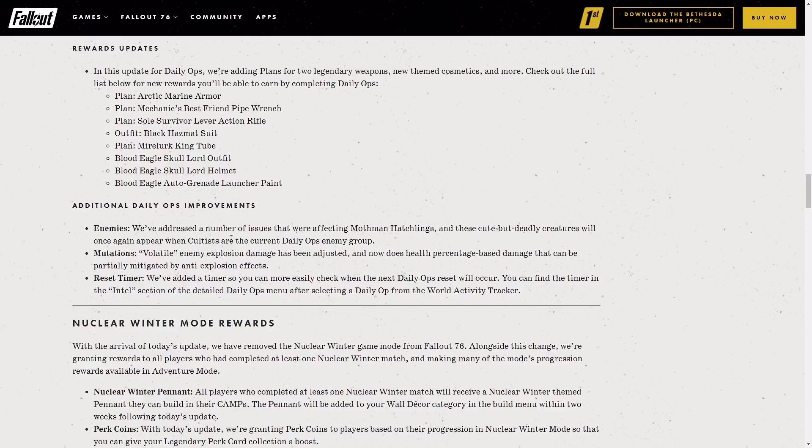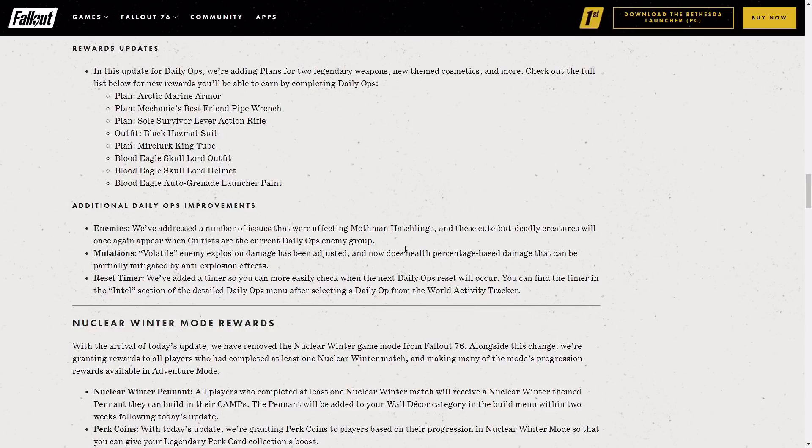Additional Daily Ops improvements: we've addressed a number of issues that were affecting the Mothman Hatchlings, and these cutiple deadly creatures will once again appear when the cultists are the current Daily Ops enemy group — fantastic. I've never come up against the Mothman Hatchlings so really looking forward to them coming in. We've also added a timer so you can more easily check when the next Daily Ops resets will occur. You can find the timer in the Intel section on the Detailed Daily Ops menu after selecting Daily Ops.